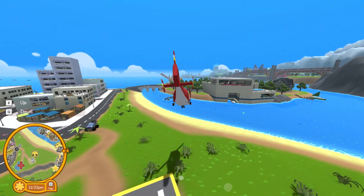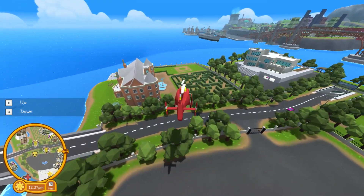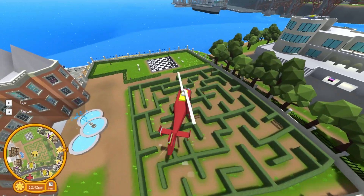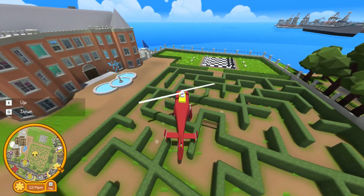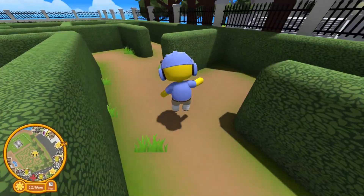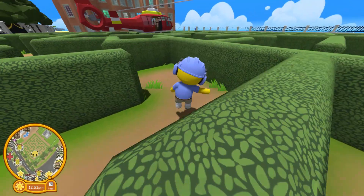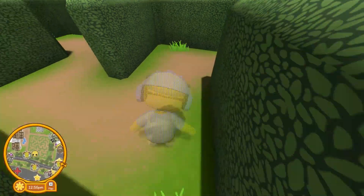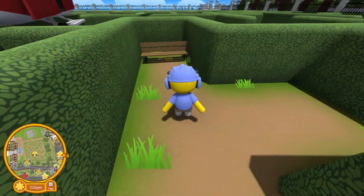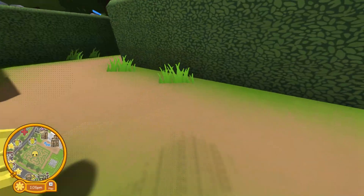Fly the helicopter over to the mansion with the maze, then land at that bench right there. Get out, then go through the maze until you find a bench — not that bench, it's in the middle, over there. It's right under this bench — you get the golf key.